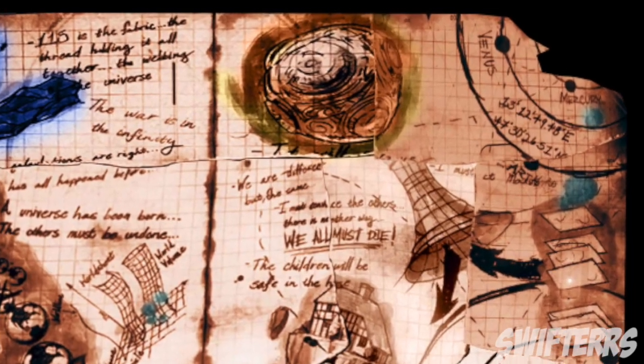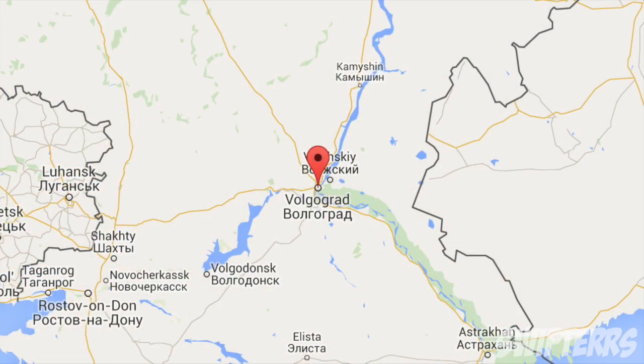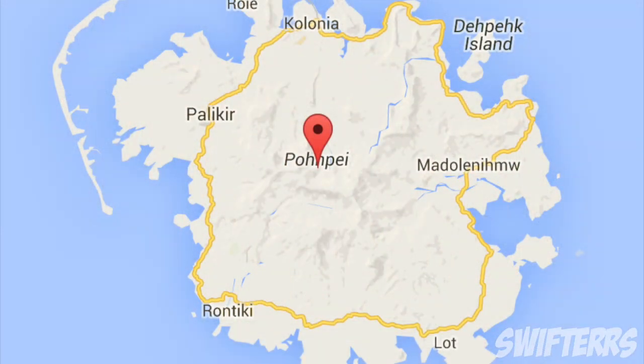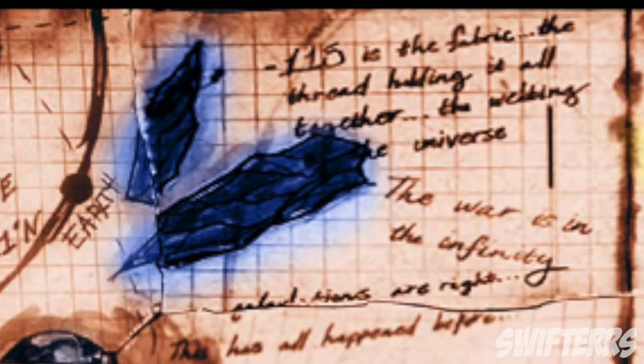Continuing to the top right hand corner, these coordinates take you to a place called Volgograd, Russia — better known as Stalingrad, Russia — so it's possible this has some correlation to Nikolai Belinski. Again, not too sure; maybe we'll find out in a future DLC. In the bottom right hand corner these coordinates take you to a really weird place called Micronesia, located just northeast of Australia, very close to New Zealand as well. Again, I have absolutely no idea how this pertains to the storyline, but hopefully we'll find out very soon.